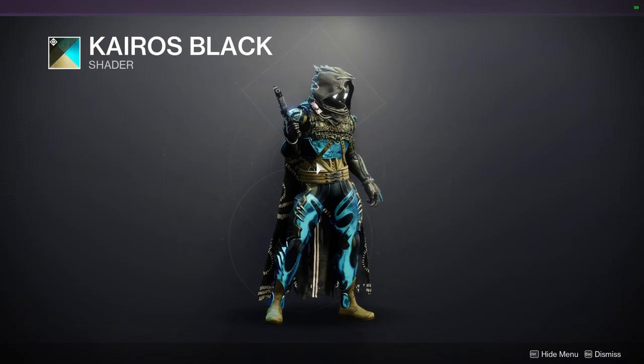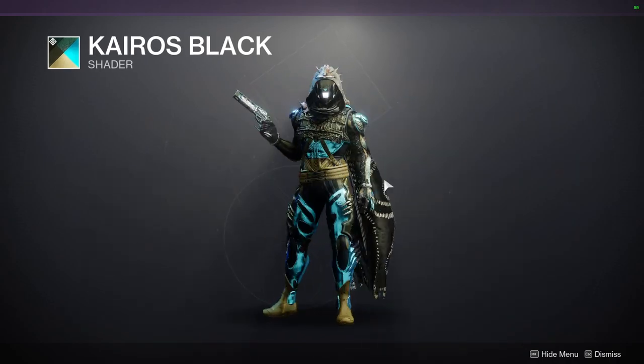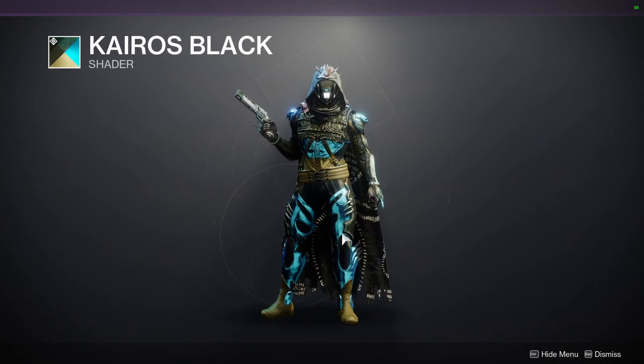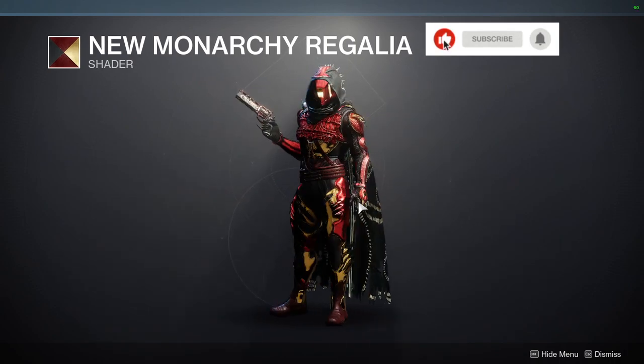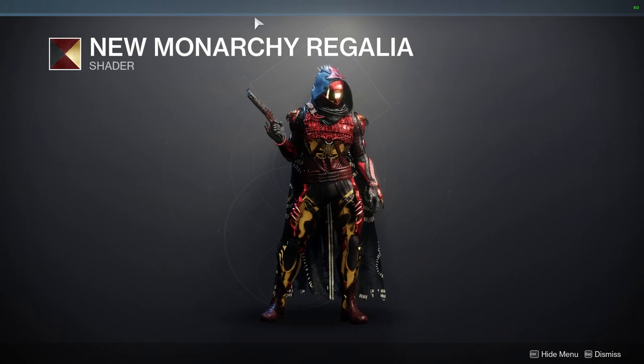Kairos Black, however, I'm not the biggest fan of — it's yellow, this like green baby-puke green on the cloth as well. The blue on the plate armor looks really really cool, but that's the only cool thing I can say about that. Then New Monarchy Regalia — I love this shader, it's super dope. This is the Iron Man shader, so if you're looking to recreate Iron Man in Destiny 2, you're definitely going to want to pick up this shader.